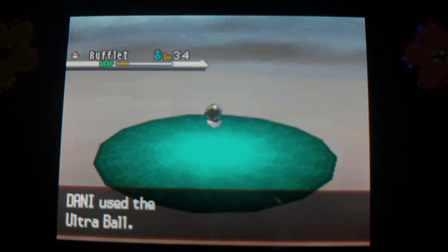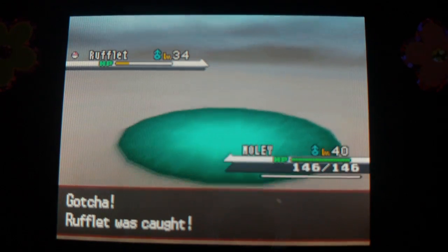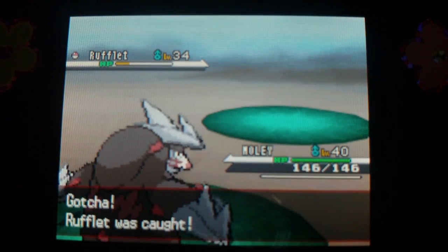So this is where you get Rufflet, and in Pokémon Black, this is where you would find — I think it's called Vullaby. It's a little vulture baby thing. It's cool, it's cute. I personally think the Rufflet one is cooler, but whatever.